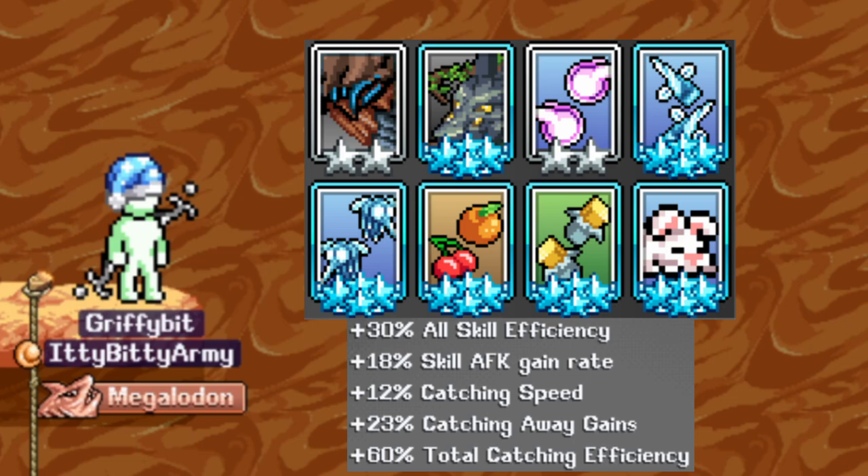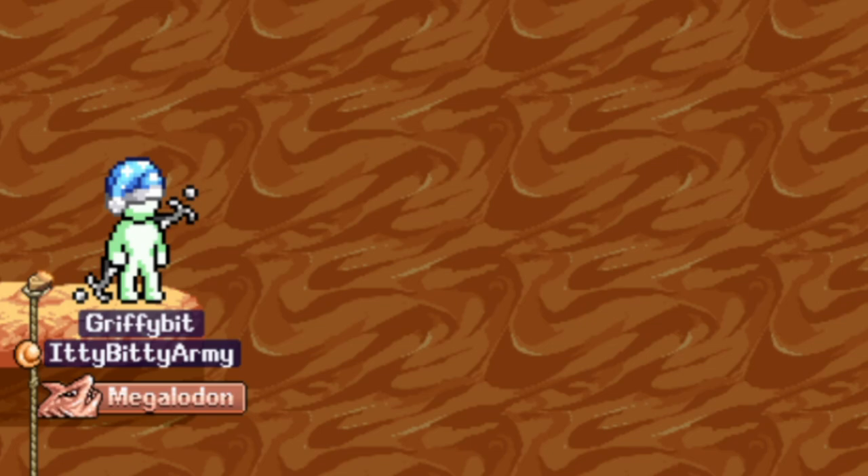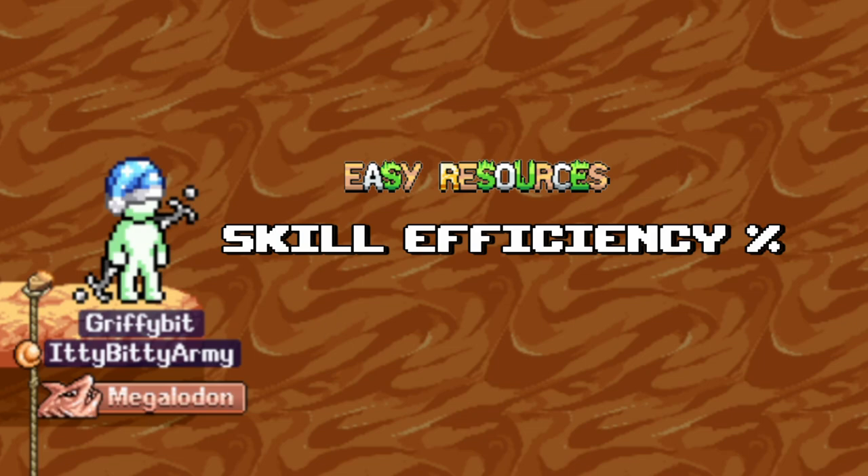If you don't have these cards yet, you can use Chaotic Ephant for skill XP and Sentient Serial for skill XP to fill those gaps. For base agility, Carryman, Bloke, and Mafioso can be used as well. The card set you want to use is Easy Resources for that extra skill efficiency percentage.